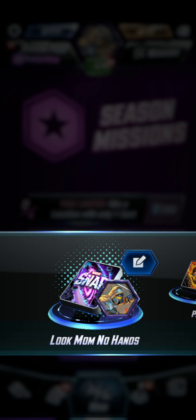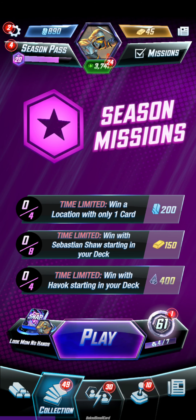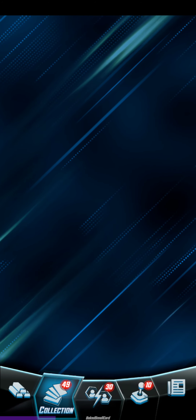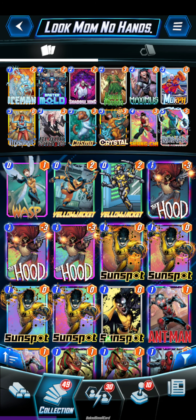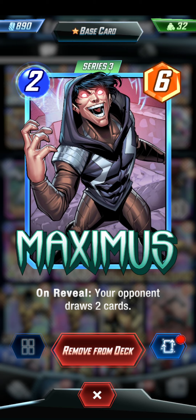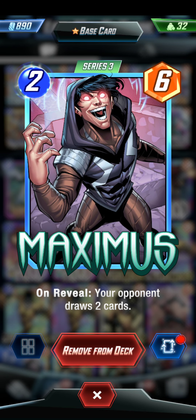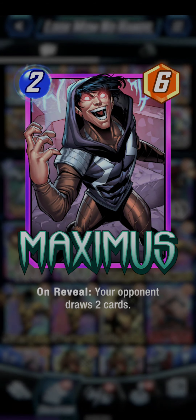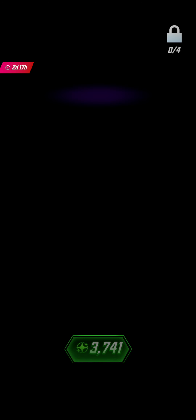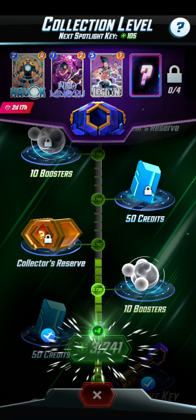Look mom, no hands! Let's check this deck out real quick. So this deck is basically playing off the new Ronin and Maximus - oh my gosh, they both got a pretty big boost. Maximus being a 2.6 now is just a crazy good stat line. He's an overall just really good card, so throwing him in this deck obviously works great with Ronin to kind of clog up your buddy's hand.